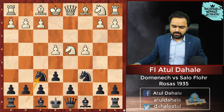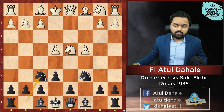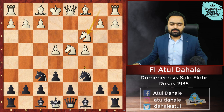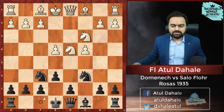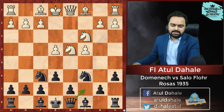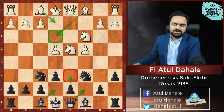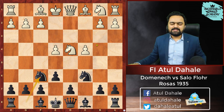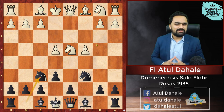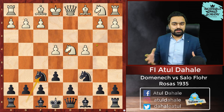Knight f6 is played here. If White decides to play a normal Maroczy Bind structure, he can go for Knight c3, and the game might proceed with Bishop e7, or Bishop b4, or even a6 followed by Queen c7, Bishop e7, d6. White would be putting his pieces on Bishop e3, Bishop e2, castling, f3, Queen d2, Rook d1, and so on. But the players were in a different generation — at that time opening theory was not that advanced — so White decided to play Knight captures c6.